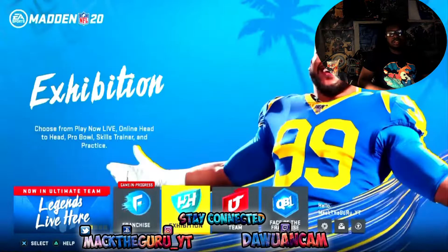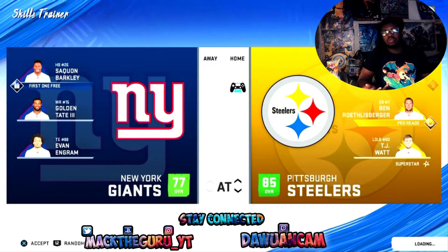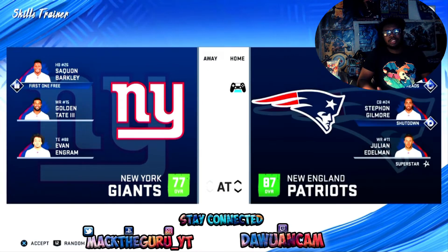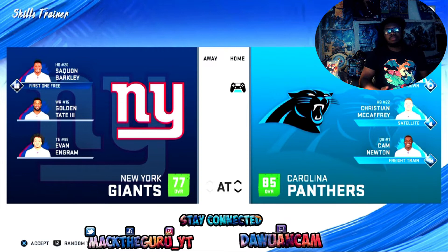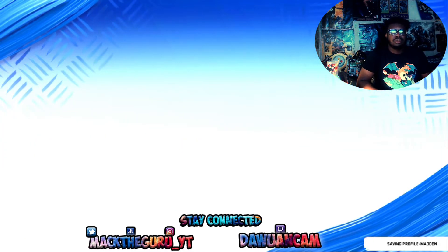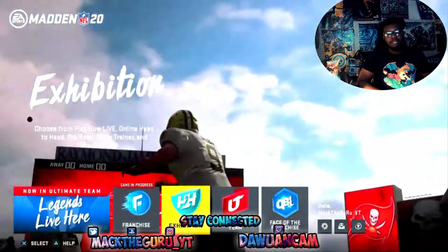To access the Skill Trainer, all you gotta do is go to Exhibition on the main menu, then Skill Training right there. I would say go to a team that's got a quarterback that can scramble, because some of the skill trainer challenges you'll probably need to scramble with your quarterback. I think a balanced team — good defense, good offense — works well. Put it on All-Pro or any difficulty and you just need to complete it to at least get a bronze badge.